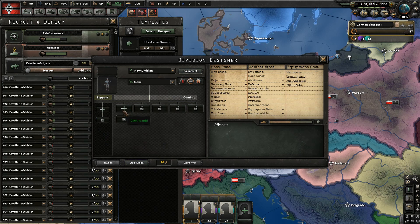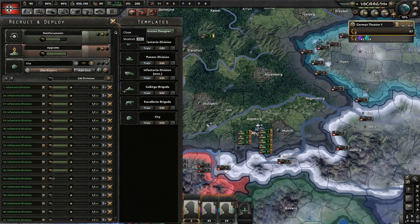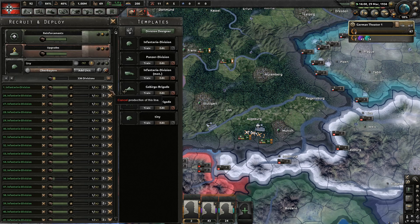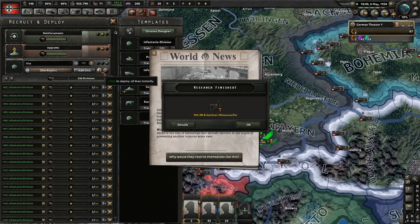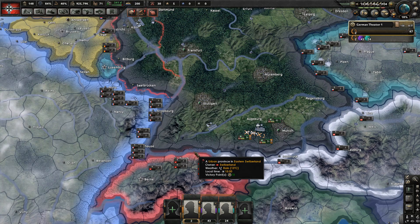With army innovations done let's create a new division — just infantry, just one battalion of infantry. It's going to be called tiny. Train lots of these. Right now all that matters to us is the number of units, not the size or capabilities. I'm going to switch all the ones that have already deployed to that template so we can recover some equipment and deploy new ones faster.